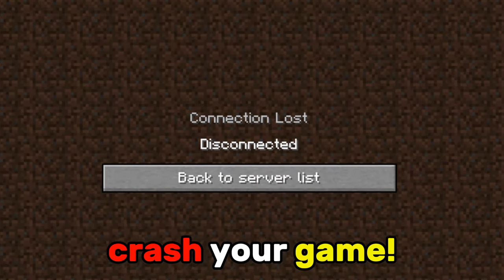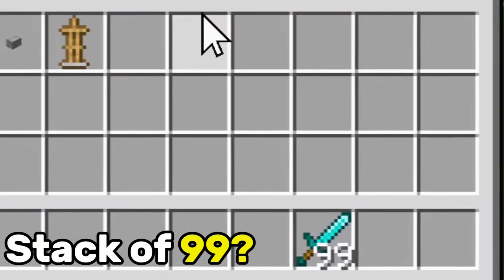Don't get close to this block or else you can crash your game — and here are 42 illegal Minecraft secrets.